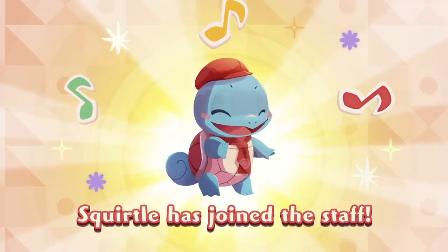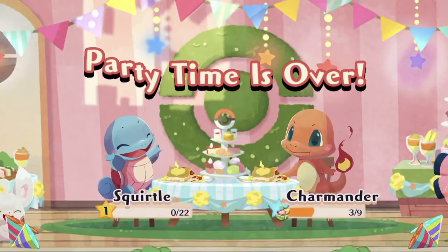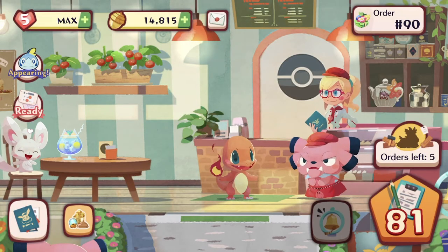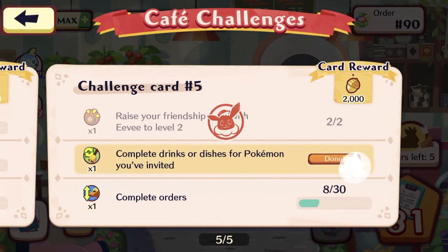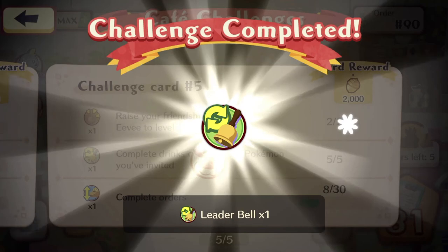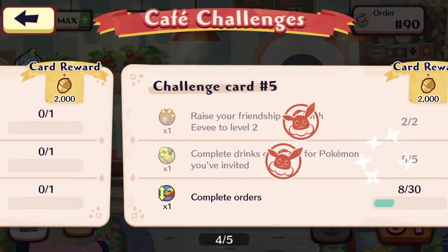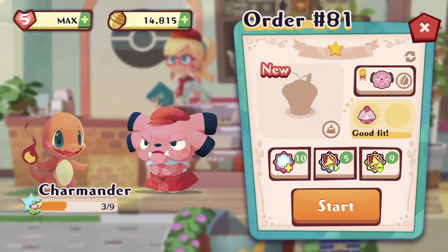That actually looks pretty good on Squirtle — the red scarf and hat emphasizes his red shell. We've cleared some missions, let's claim the rewards. Oh, when did we unlock card five? It's a brand new item — we need Slurpuff.